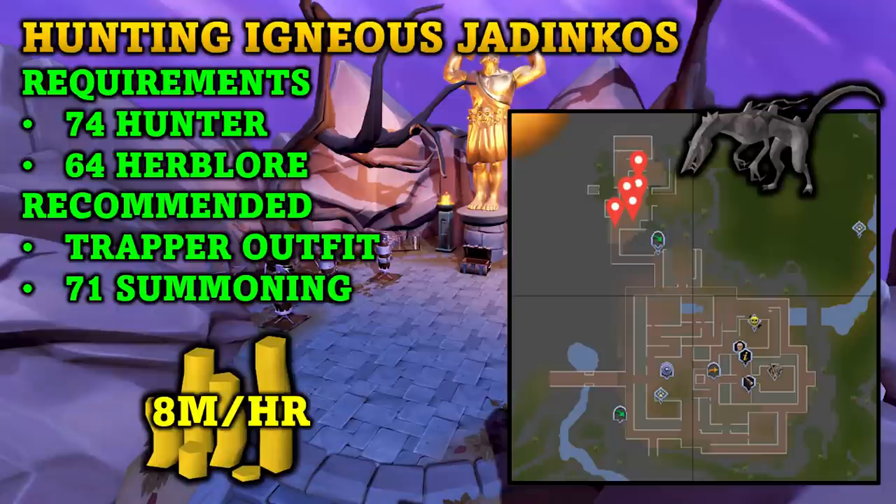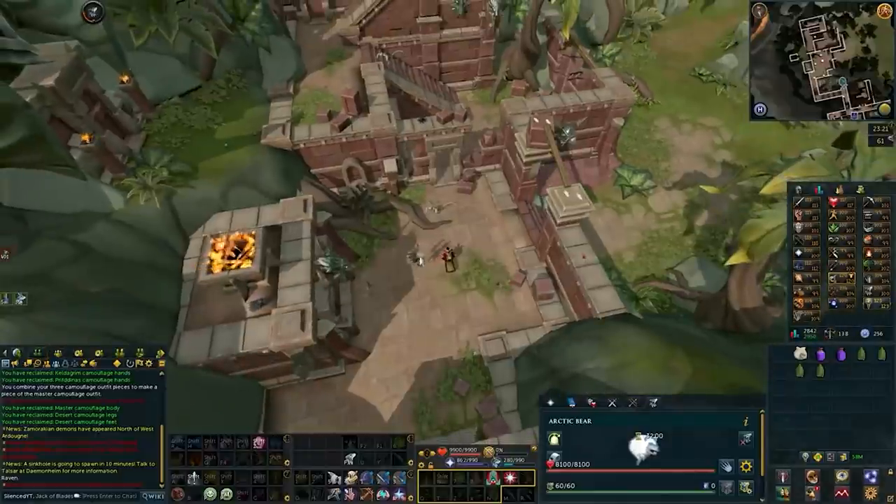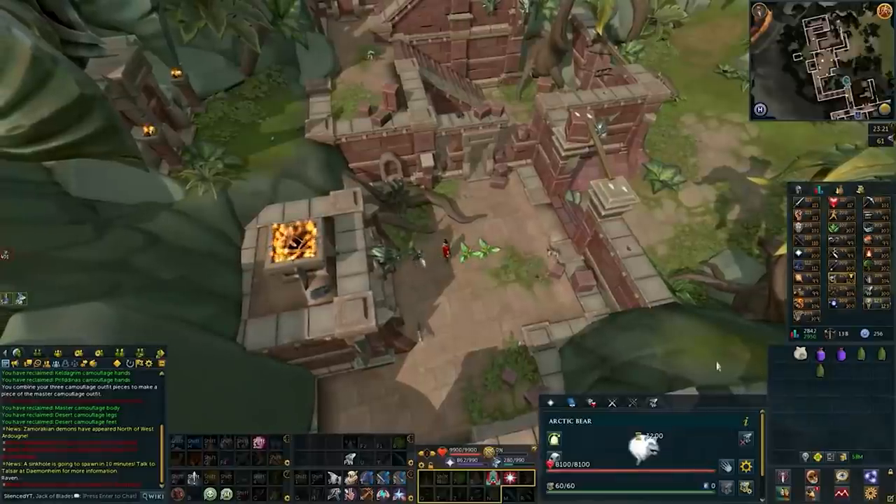Also recommended is the Trapper Outfit and 71 Summoning. The Trapper Outfit does require level 80 Hunter, so it is a bit of a higher requirement. The Igneous Jadinkos can make you right around 8 mil per hour, depending on how fast you are and if you have the Trapper Outfit or not. They are located just north of the Anachronia Base Camp, and you are going to be catching them using the Murasama plants. You'll want 5 of them if you have 99 Hunter to catch them most efficiently.